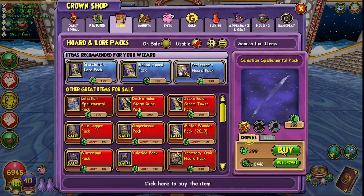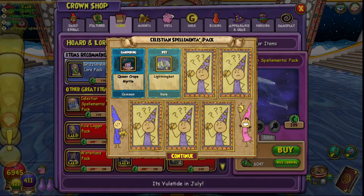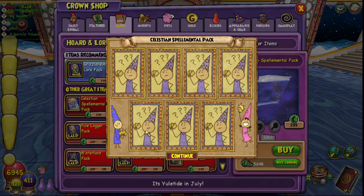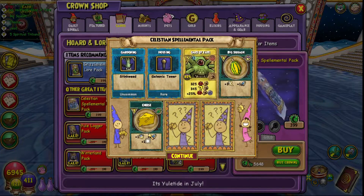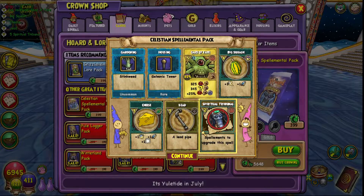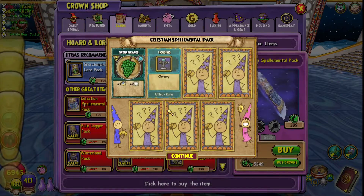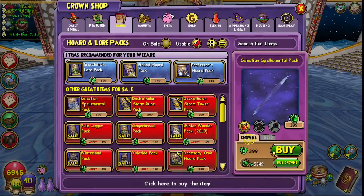We're back for round three. Come on — please. I just need a bunch of spellaments. I know you can get up to like 30, or actually I think you can get up to 35 in one pack. I want to get at least one spell, damn it.